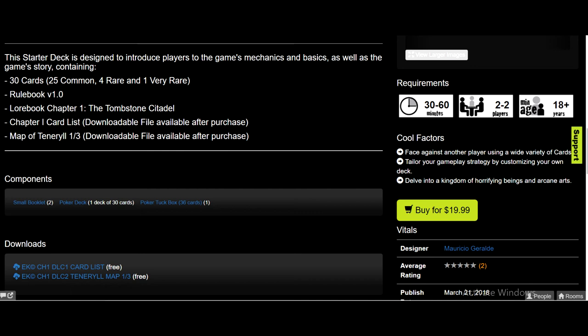Next thing we got to talk about is pricing. I will say that $20 for a starter deck is not the most outrageous thing I've ever heard, but there are some things we have to take into consideration. This is a deck of 30 cards from someone I've never heard of, from a studio I've never heard of, for a game I've never heard of. I'd say the value of a 30-card deck in a card game like this is maybe eight to ten dollars by itself. It also comes with a rulebook, a small novella about the world, a small card list, and a map to add more flavor. For all that extra stuff, I'd say the value of the game is maybe fifteen dollars.